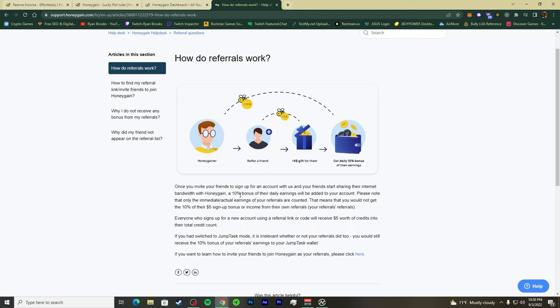When your friends, family, or acquaintances use your code they get $5 to start — enough to buy a cheeseburger these days. You get a 10% bonus on their earnings. The company pays that out to you — they're not taking it from your friend's balance.